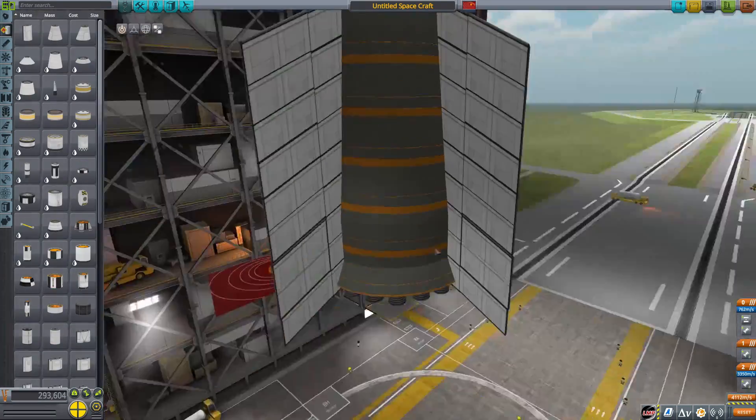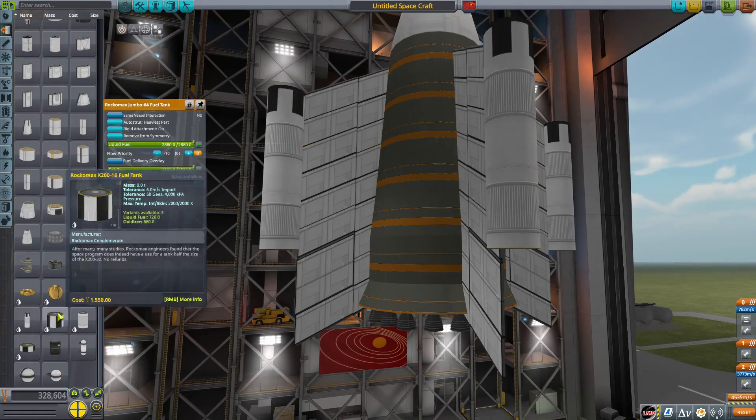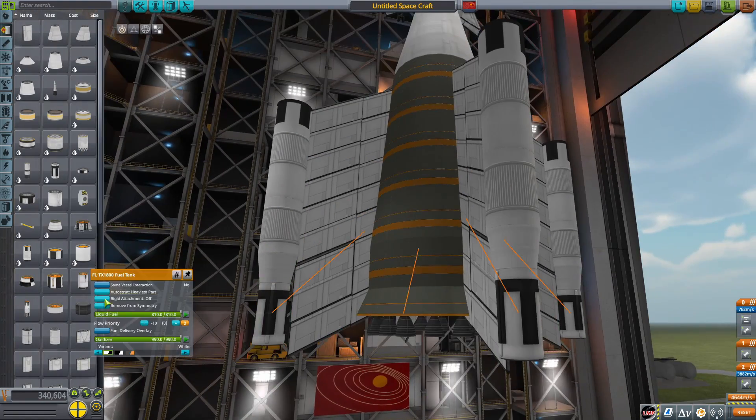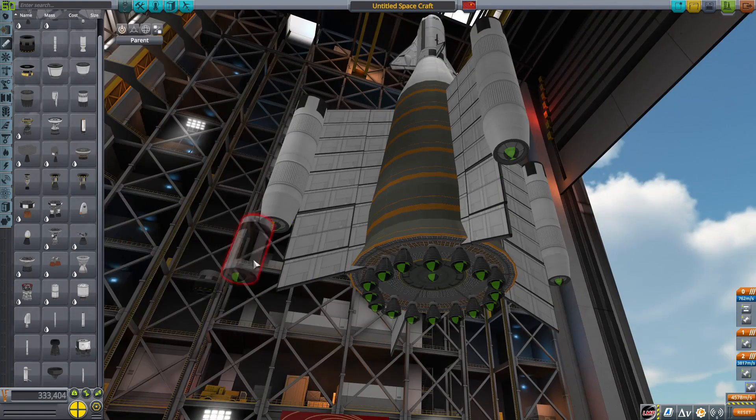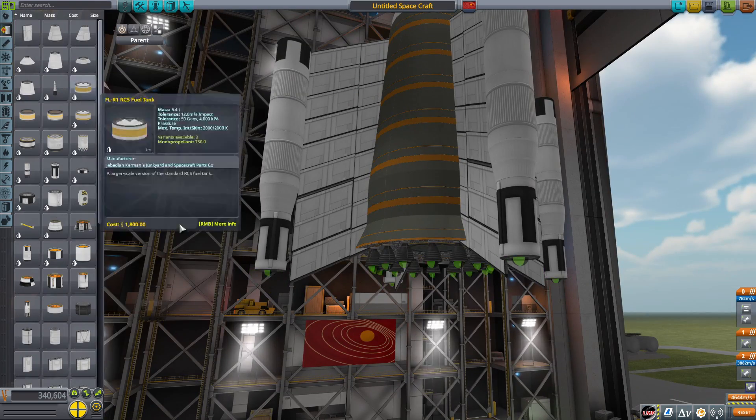There's obviously no liquid air cycle engine in KSP, so I'm just going to use the Rapier — I don't know what else I would use. It's basically a jet engine that I'm putting at the bottom of these side boosters.